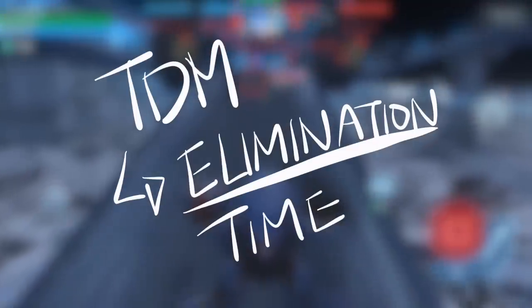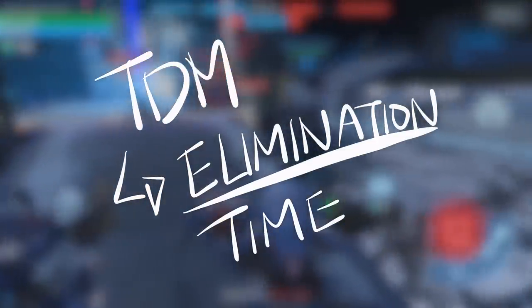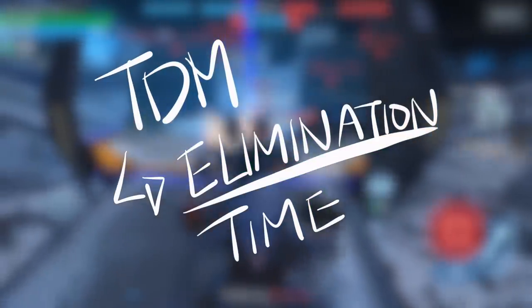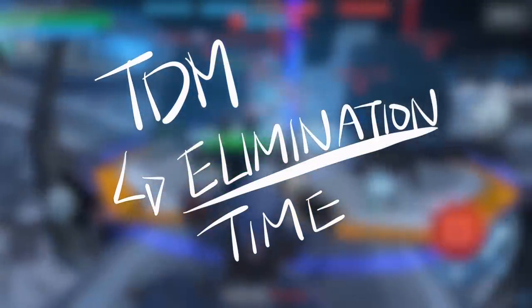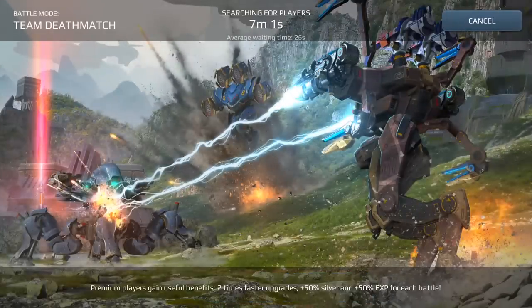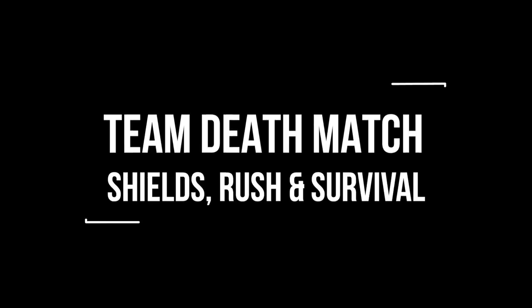On to Team Deathmatch — this is all about true players. It's definitely all about elimination and running down the clock after you have the lead. But before we get started, you definitely need some patience to wait for the matchmaking. The key ingredients for a good Team Deathmatch hangar are shields, being able to rush at times, and being able to survive.